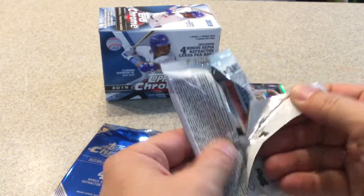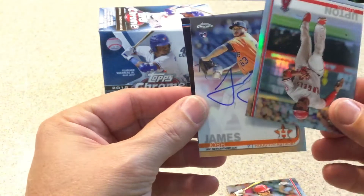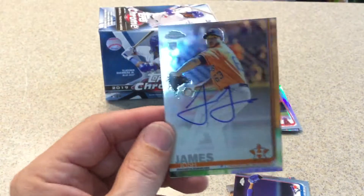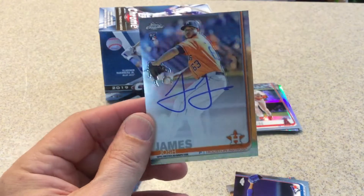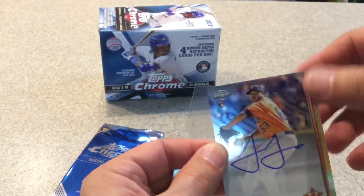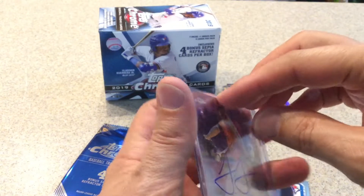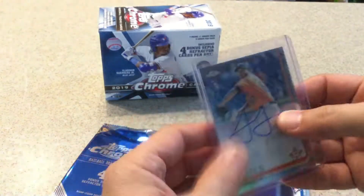Last regular pack. Paul Goldschmidt. Oh, we got a hit — Justin Upton refractor. Marcus Stroman. And we got Josh James, Houston Astros, rookie card. It's not numbered, just a regular, but still — can't beat that out of a blaster box. That's a pretty nice pull. I'll have to look more into him; I don't know too much about Josh James.